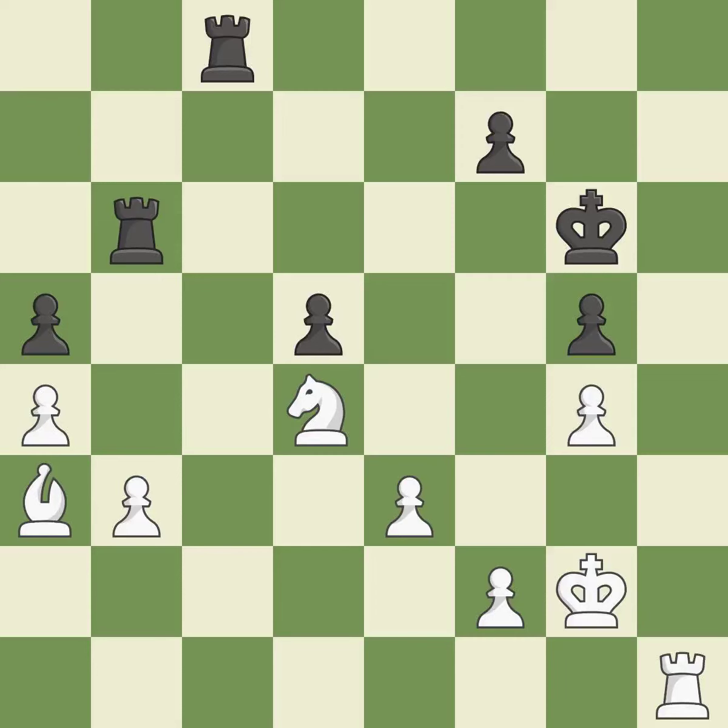A solid choice. This takes an outpost — an active square where the knight cannot be kicked out by a pawn. This threatens to play checkmate — it is best. This prevents the adversary from playing checkmate. This forks multiple pieces — it is best.